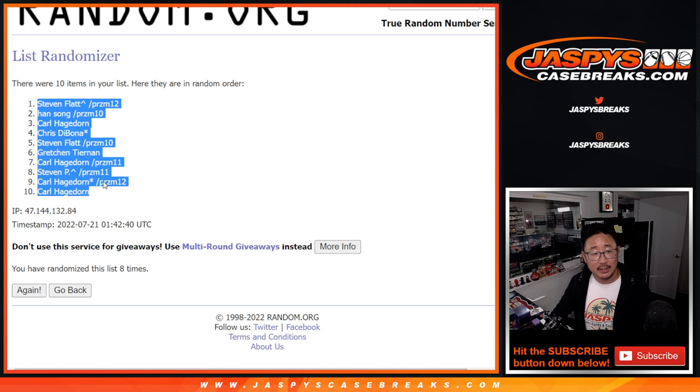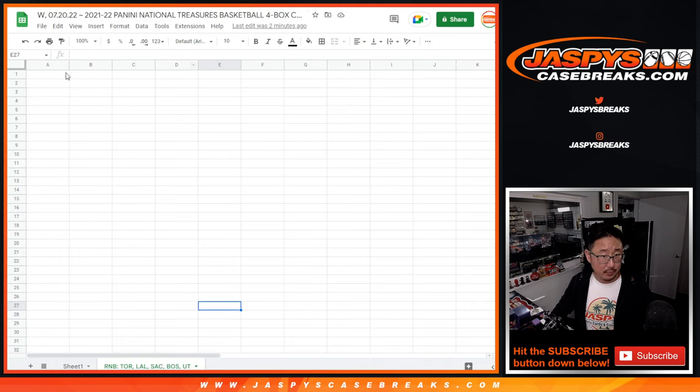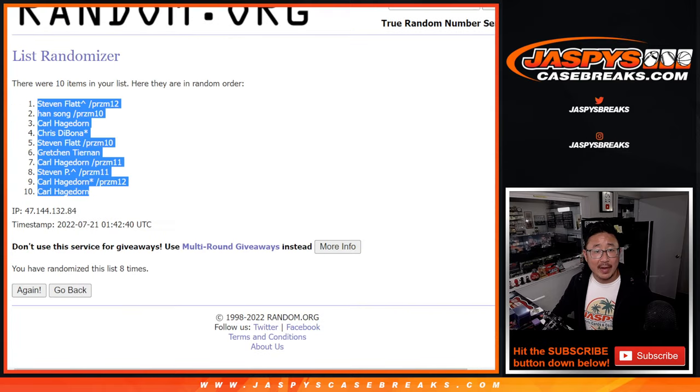We've got Steven down to Carl. Three and a five, eight times for the numbers.